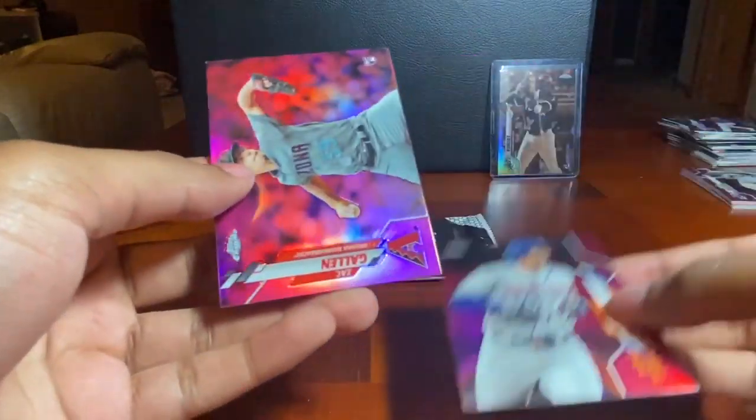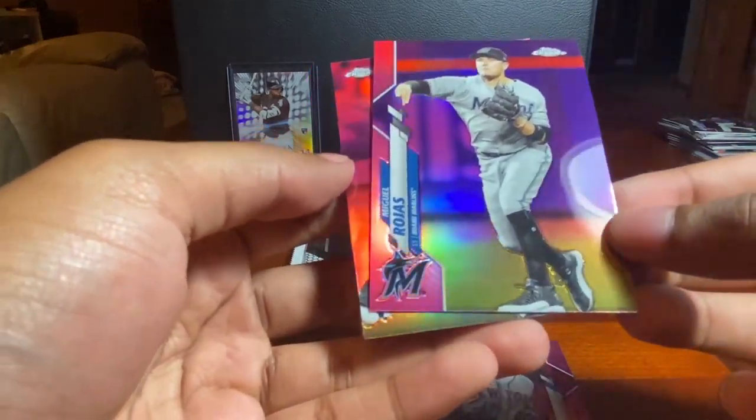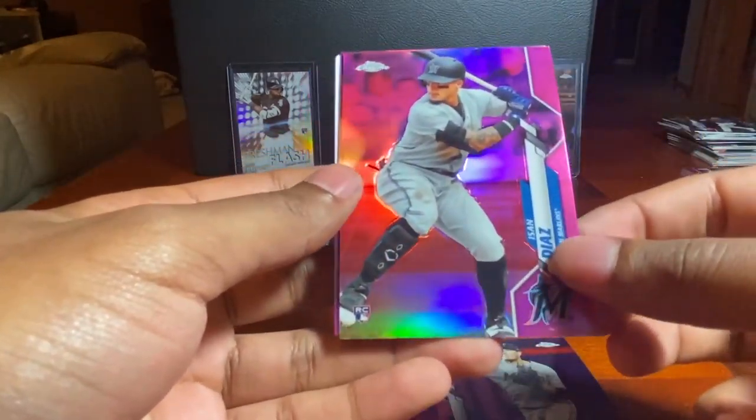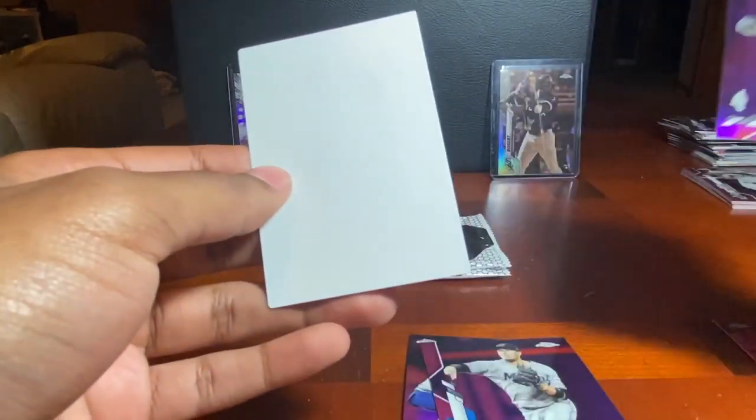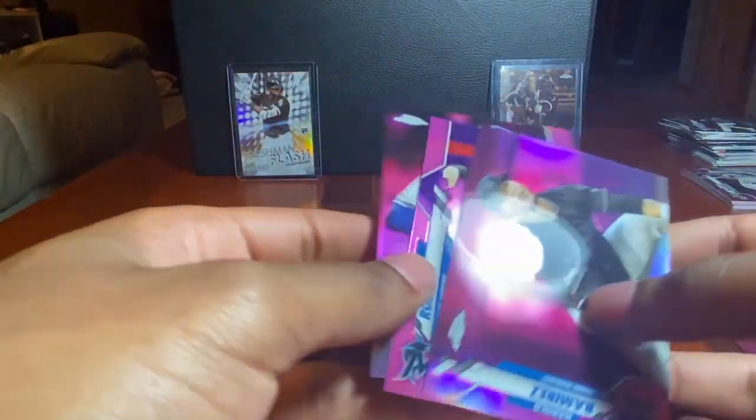Pink pack three: Jeff McNeil, Zach Collins rookie, Miguel Rojas, Isan Diaz pink rookie, and Harold Ramírez — I'd say that was a Marlins pack right there.